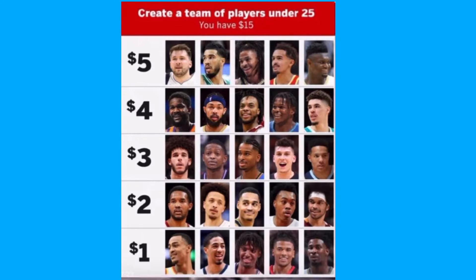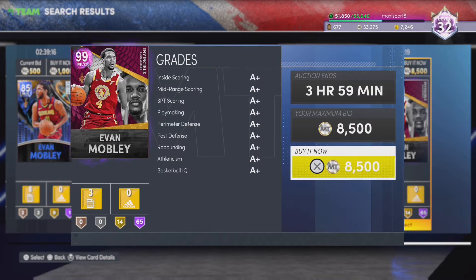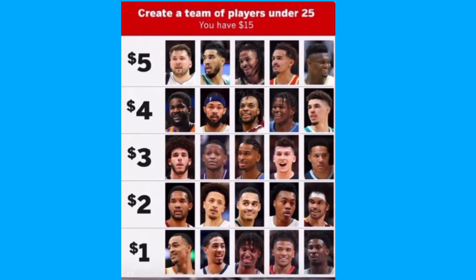Next up, another pretty good snipe at two bucks — Evan Mobley has an Invincible in NBA 2K22. It's a pretty cheap Invincible. I'll go ahead and pick it up for 8,500 MT and add him to the team.